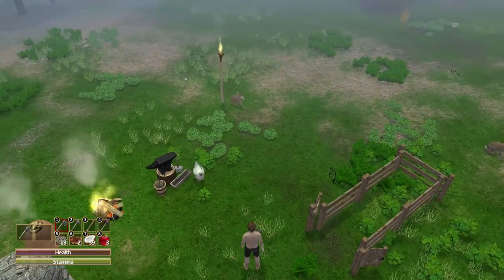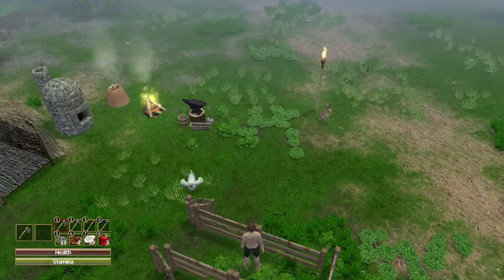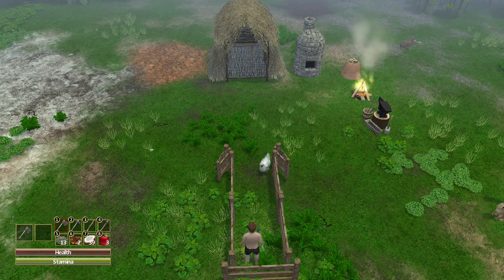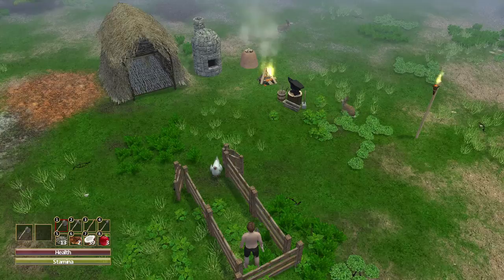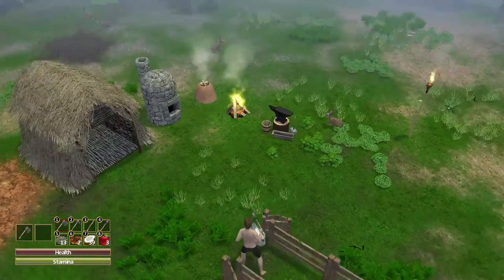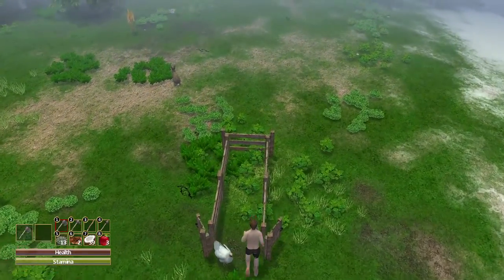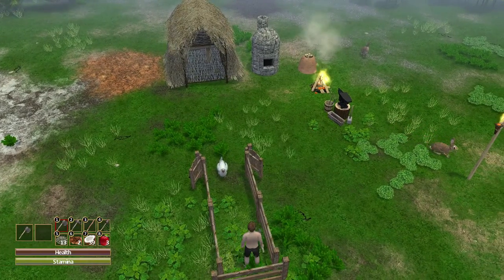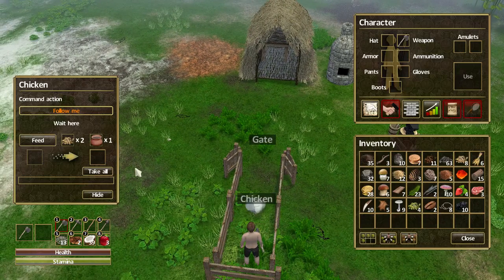After another long journey we're finally back at base. Dory, I need you to come into the pen please — don't get stuck on the gate. Just come a little bit closer. Dory is one lazy chicken. I just need to get you to budge a little and go through the gate. Eventually we get through and then we need to interact with the chicken and tell it to wait here. Interestingly we'll need to feed it again soon. This is like backing in a truck.